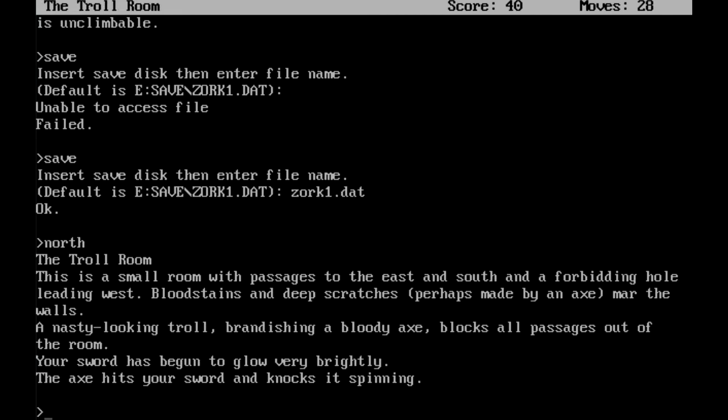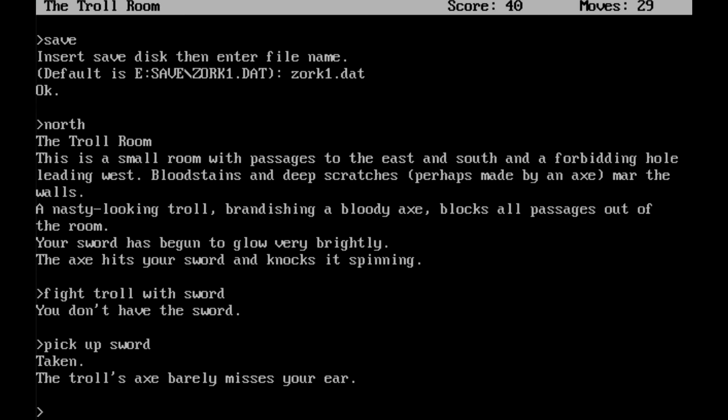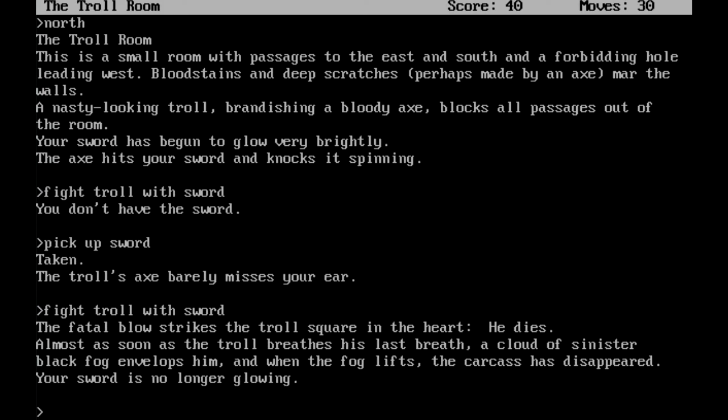We've made it to the troll room. This is a small room with passages to the east and south and a forbidding hole leading west. Bloodstains and deep scratches, perhaps made by an axe, mar the walls. A nasty-looking troll brandishing a bloody axe blocks all passages out of the room. Your sword has begun to glow very brightly. The axe hits your sword and knocks it spinning — he knocked it out of our hands. Pick up sword. Taken. The troll's axe barely misses your ears. Let's fight the troll with the sword this time. The fatal blow strikes the troll square in the heart. He dies. Almost as soon as the troll breathes his last breath, a cloud of sinister black fog envelops him. When the fog lifts, the carcass has disappeared. Your sword is no longer glowing. We have done it! You're damn right I'm going to save again.